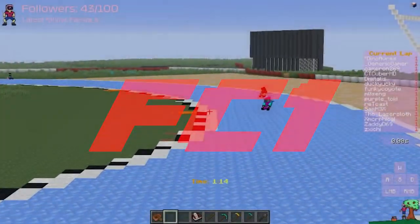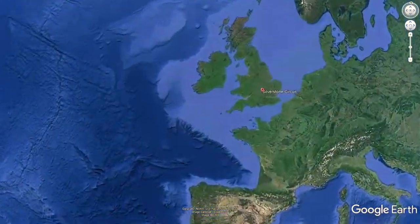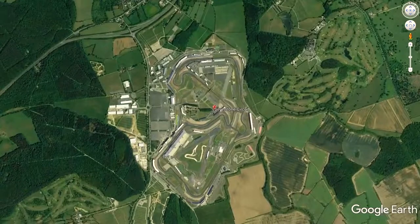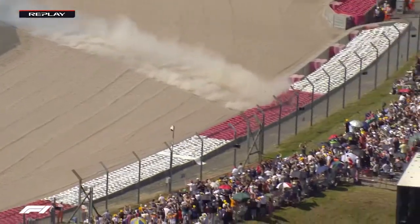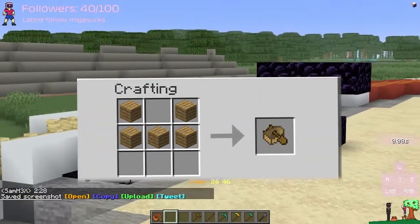Welcome to FC1, the series about racing boats in Minecraft at the pinnacle of motorsports. Today we visit the United Kingdom, alongside Formula 1, to race at the Silverstone Circuit. This year's race had a pretty intense battle for the lead, costing thousands of dollars of carbon fiber and nearly someone's life. But fortunately for us, our cars only cost five wood planks.